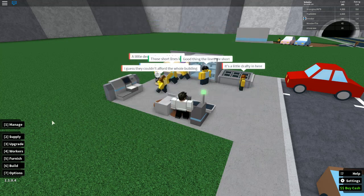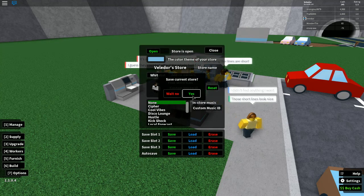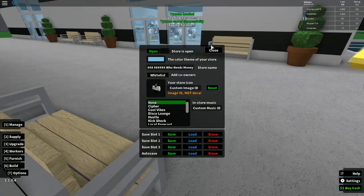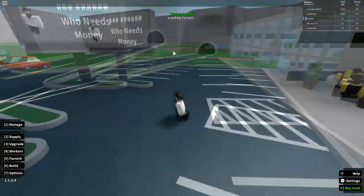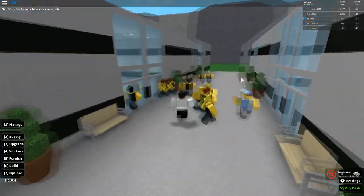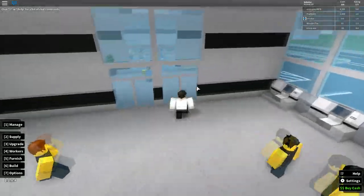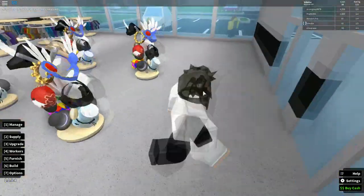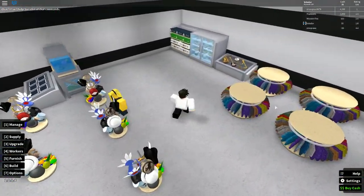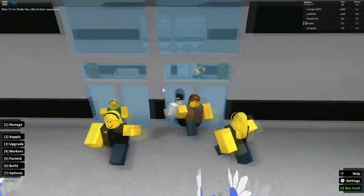Let me go to my other save file and show you. I already have the big sign, the big parking lot, and here's the room for all the self-checkouts — you're going to need eventually six of them. Hats sell a lot so I bought a lot of them; same goes for clothes. This other stuff I just bought one of everything because I want to get the badge to unlock more money trees — try to sell one of everything.